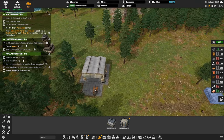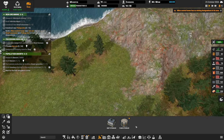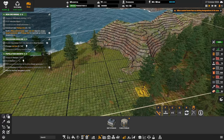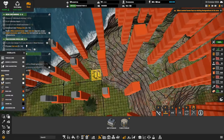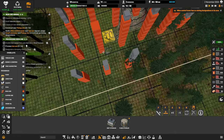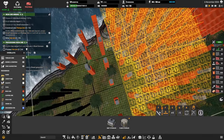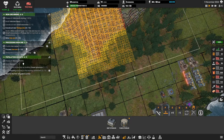We got our excavator — let's get that assigned, and then assign a couple of trucks. We need the mining designation — let's go flat to start. Let's look at our layers and flatten this area out first. We'll flatten it to level three so we can get this iron here.